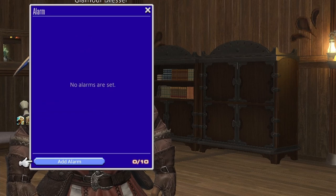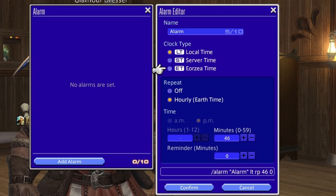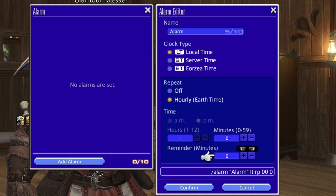Let's just delete those because I don't really need them. Here's another example you can do for alarms: you can set it up for local time. You can set up an hourly alarm, which you can actually use for gates. Gates happen every 20 minutes, so you can have it set up for every hour — like two o'clock, three o'clock, etc.